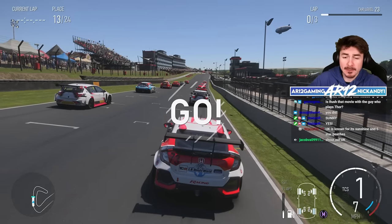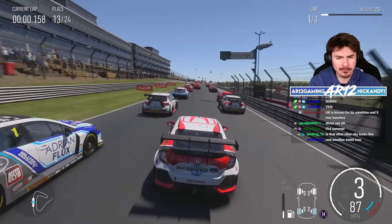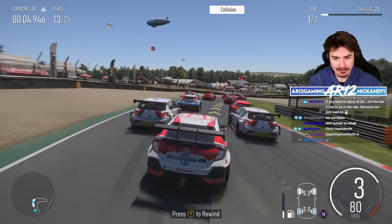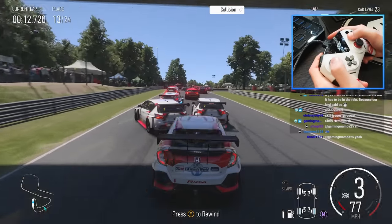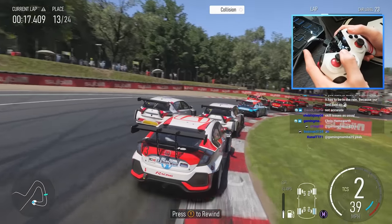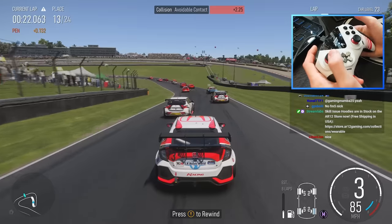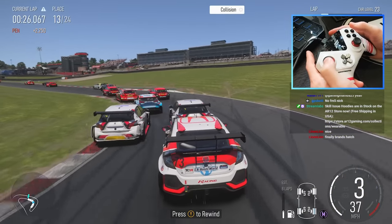You probably recognize Brands Hatch because it's been in a bunch of previous Forza Motorsport games. I think it first came to Forza Motorsport 6. It's a lovely racing circuit used for a bunch of different racing series — a lot of British touring car racing, GT3 and GT4 racing. You can also rent a car and have a track day experience.